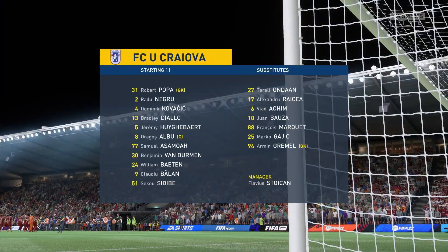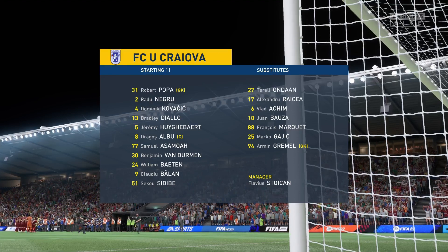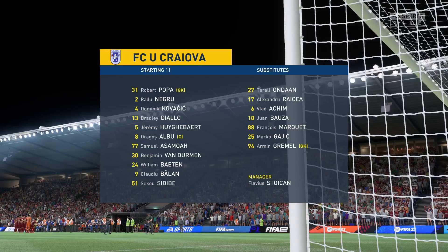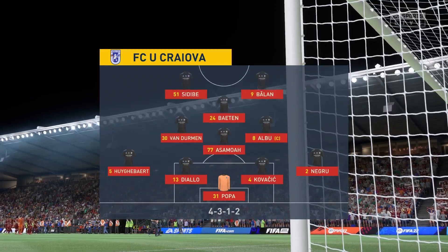And introducing the visitors' line-up today. Well, it's a 4-4-2, but with a slightly advanced central midfield player whose job it is to support and run beyond the strikers. The other midfield players are compact, so the full-backs will be asked to break forward at the right time.